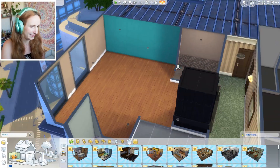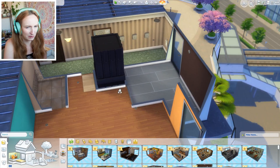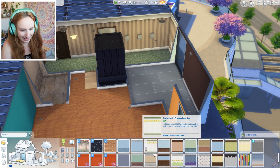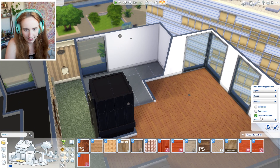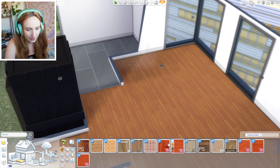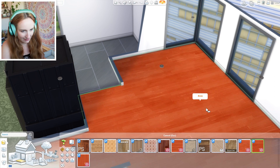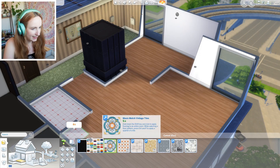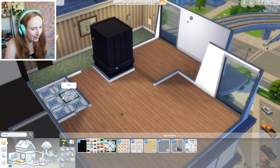Now we can see what we're doing. We can see that we have a blue wall, a brown wall, an orange wall, a disgusting purple wall, and some disgusting tiles. So first things first, let's just make everything white, and let's get some nice hardwood flooring down as well. I've got these custom content recolours of The Sims wood, and I kind of like them.